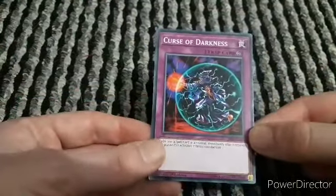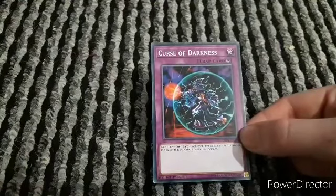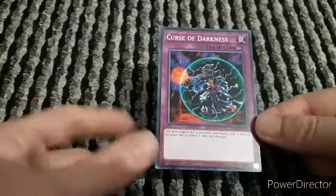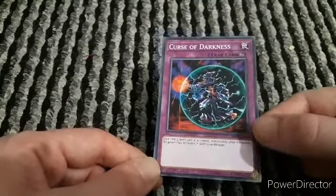Next we have Curse of Darkness - you don't need this card in this deck, I would say replace it if you get the chance. I've only included it to fill in because I just needed one extra card and didn't have other cards available. It's a continuous trap: each time a spell card is activated, immediately after it resolves, the player that activated it takes 1000 points of damage. That can prove helpful against opponents who rely on spell counters for like Dark Magician and Buster Blader.